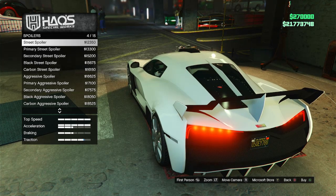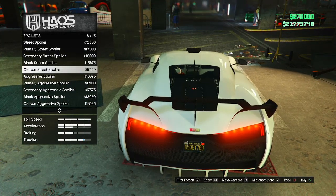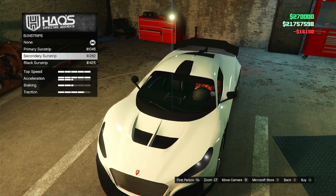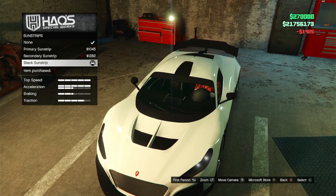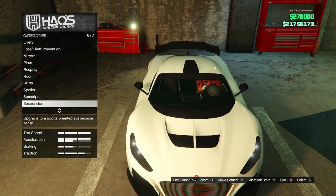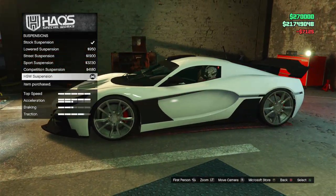I'm going carbon on the spoiler because I like how it runs up the back windshield. Then for sun strips I'm going with the black sun strip because it matches the front lower part of the windshield and kind of gives it a little more of an 'among us' vibe. I'm exhausted at this point.